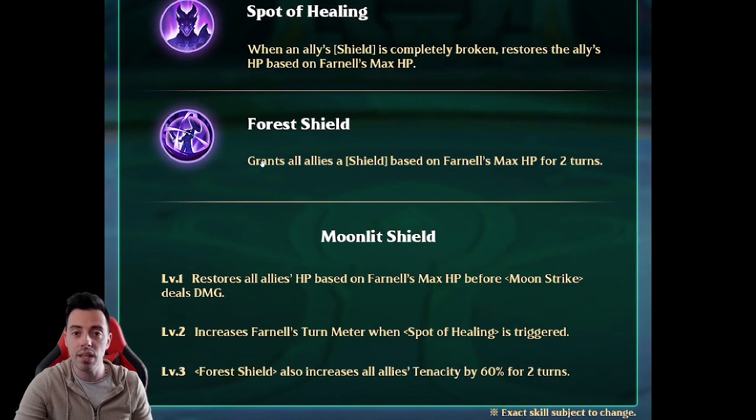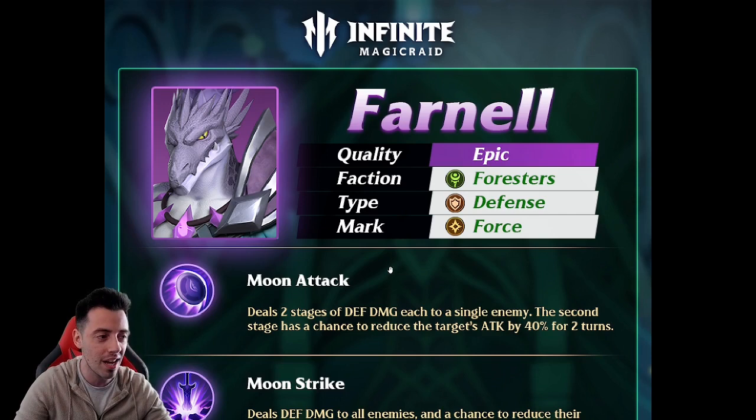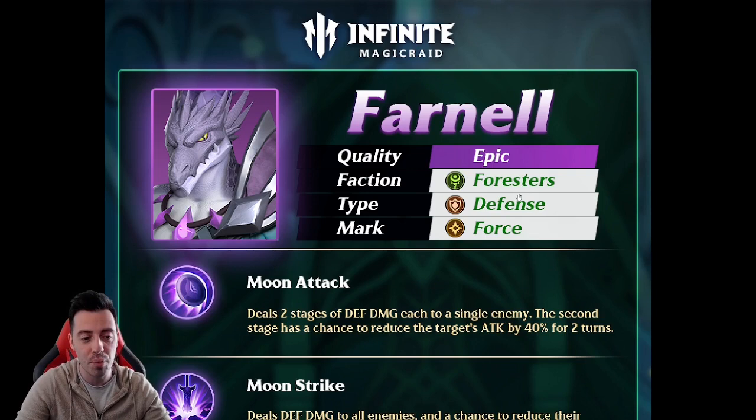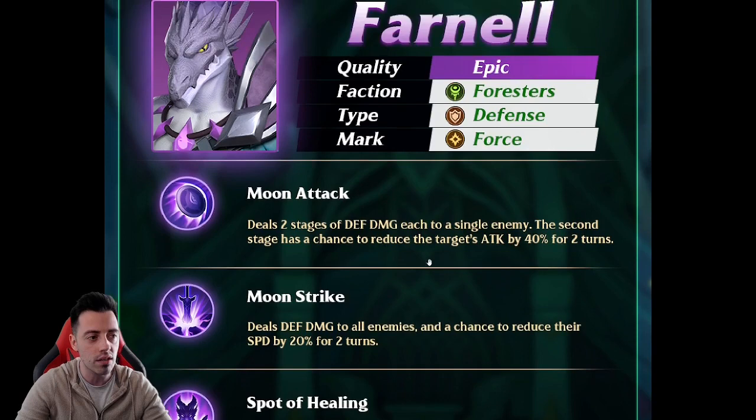This hero is now the best defense type unit in the game in the epic category. He looks so great, and being from the Foresters, he is also the best support we can have there after Teru. Teru brings shields, stuns, heals, and consolidation too, but this one brings attack down, tenacity up, and speed down. 100% I'm going to regress my Will and build him if I'm lucky enough to get him.